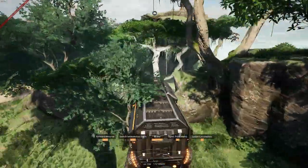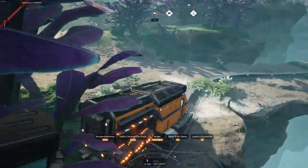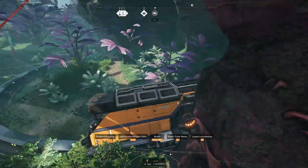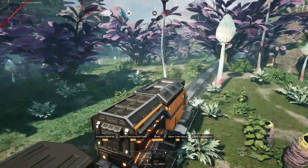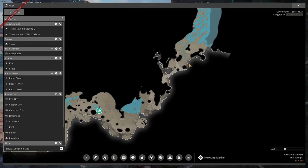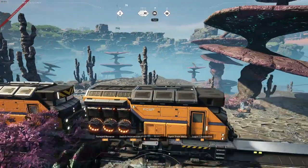Straight after this nice green forest area you go into this weird-looking forest with purple leaves and trees. I believe this may be one of the starting points but I'm not entirely sure. There's another waterfall. Unfortunately some places the track goes through rocks.